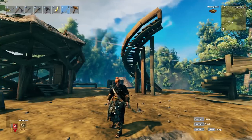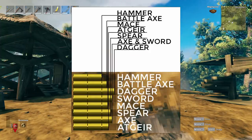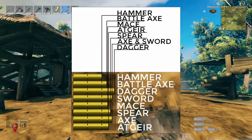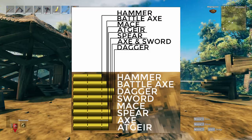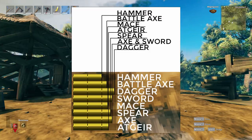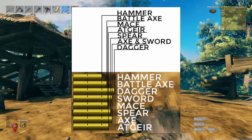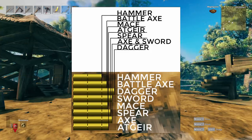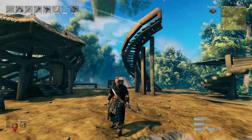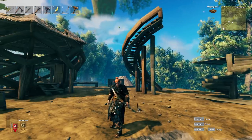That's pretty much it. Here again is the image of stamina usage for a single hit — keep in mind this carries over to combos as well. The ranking from least to most stamina used is: daggers, axes and swords, spears, polearm, mace, battle axe, and last but not least the hammer.